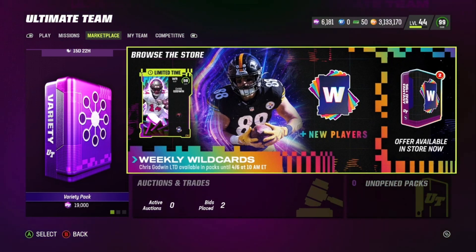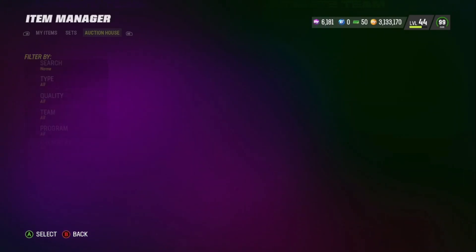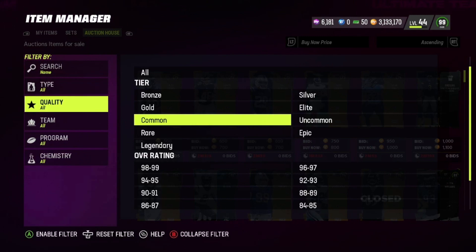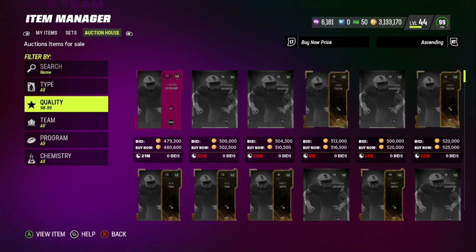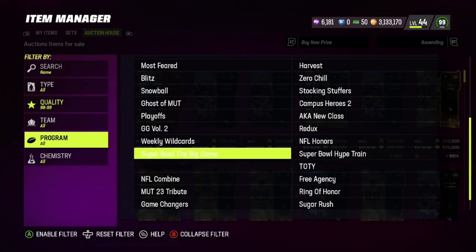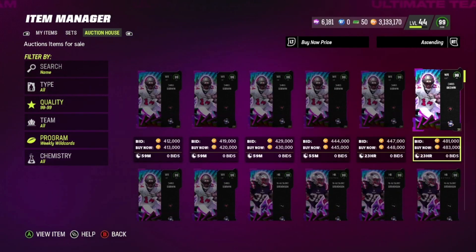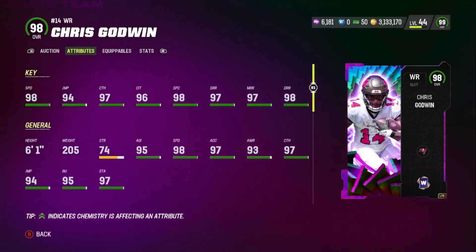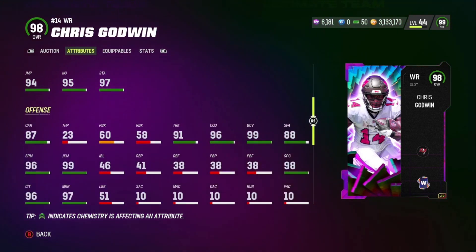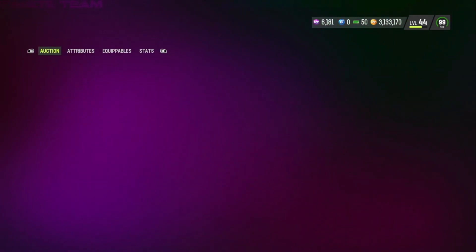We do have a 98 overall LTD Chris Godwin that's in the game, and that's the card we're actually going to be trying to pull. He's going for around 430K, so he's not going for too much. Stats-wise: 98 speed, 94 jump, 97 catch, 96 catching in traffic, 98 attack catch, 97 short route running, 97 medium route run, 98 deep route running. He's good for a Buccaneers theme team — that's the only team chem he gets. Pretty decent card, nothing too crazy.